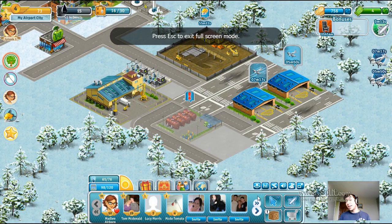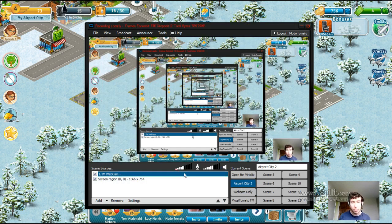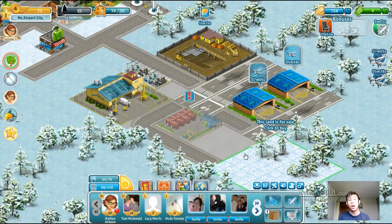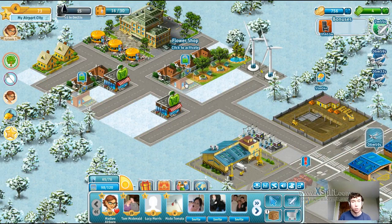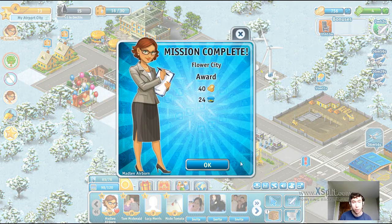Hi there everybody, my name is Morty here, hope you're all well. Welcome back to some more Airport City Free to Fly, this is part 3. Let me just double check that everything is working ok - it sure is. So last time we sent out a couple of flights to the small village, we're making use of this business class bonus that we've got going, and we're about to complete the flower shops building mission.